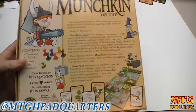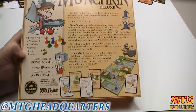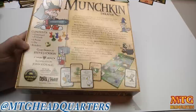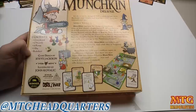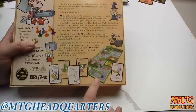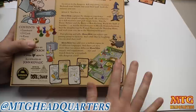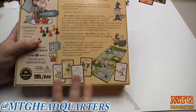Inside you get the game board, 174 cards, six pawns, one die, one rule sheet. I'm admittedly a relatively new player to the Munchkin world. I would think you need at least three players for this to be fun — I can't see it being fun with two players because the more players you have, the more fun it's going to be. Basically you're a dude or dudette, and each room you open a door and you have the option of fighting monsters.